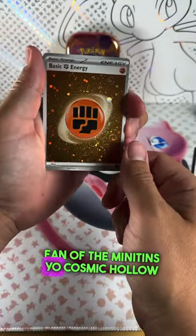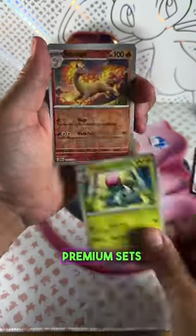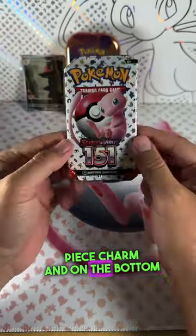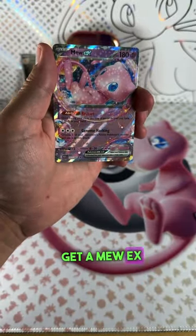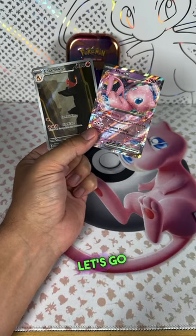Cosmic holo energy — especially the premium sets are so fun — and we got the Charmillion! Did you guys know that makes the puzzle piece? Charm man on the bottom, Charizard on the top. Here comes another pack. I heard the Minitins have actually been hitting! And we get a new EX! Let me know if you're getting different coins in your Minitins. Let's go!